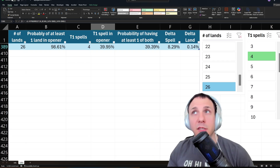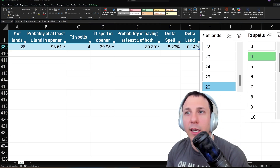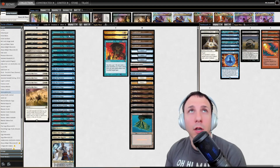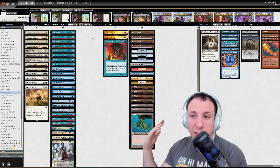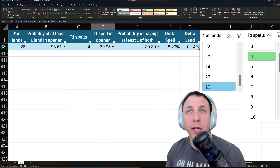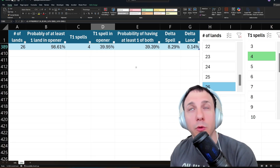That is something you could calculate with this tool. You could also say, looking at this deck, if I run 2 Force of Negations in the sideboard — now it's going to be 27 blue spells and 6 total free-pitch counterspells. You would put 27 and 6 into the calculator. There are lots of different ways to slice it, and I think this is a good tool for that.